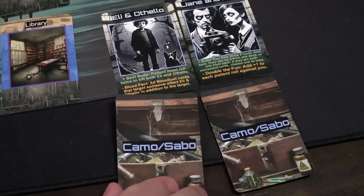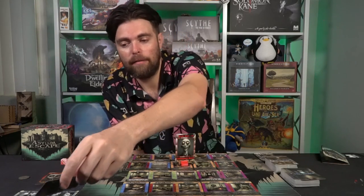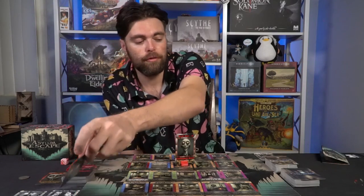After the patient takes their turn — flipping the coin, moving one or two spaces, checking for a character, and either engaging or drawing a Bloodlust card — it is the victims' turn. Each victim goes in turn order and gets to draw either a camo/sabo card or a movement card of their choice. If you draw a movement card, you move that many spaces and secretly write it down.